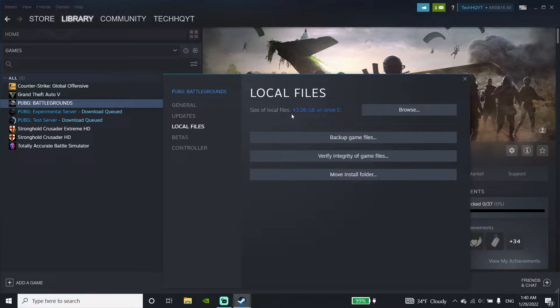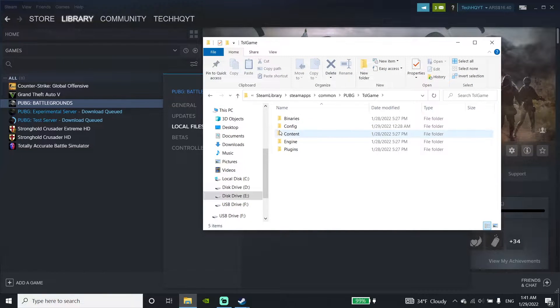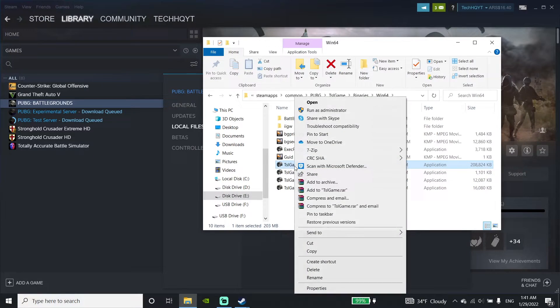Then click on Browse, and now just go ahead and click on TslGame, then click on Binaries, and then click on Win64. You can see a lot of these steps on the top bar. Now just go ahead and click on the TslGame application, just click on it, and then go down and click on Properties.